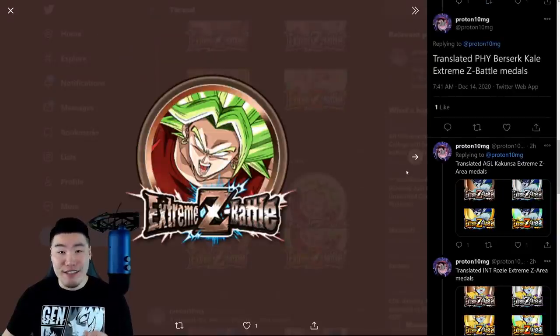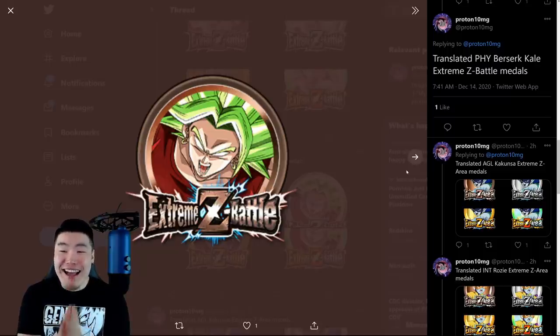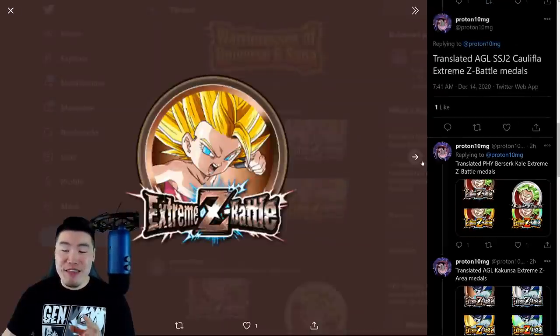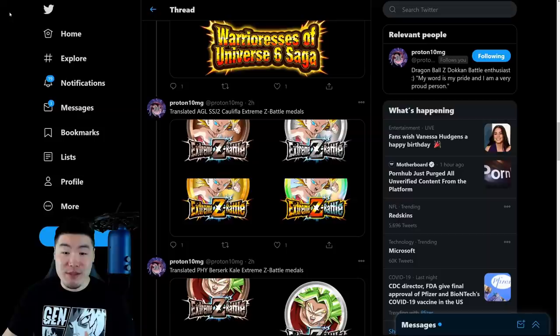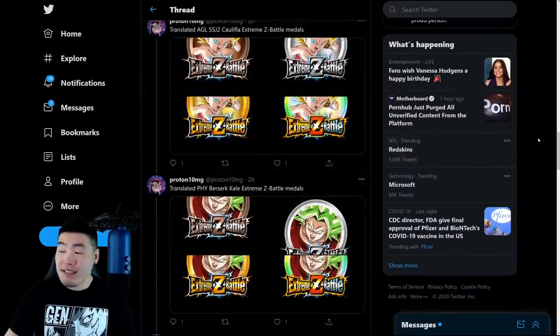And then finally, finally, the translated medals and assets for the PHY Berserk Kale and AGL Califla's Extreme Z Awakenings. So these are dropping as well, a couple hours after the Gohan banner comes out. Global will finally have the EZA for the Saiyan Girls. It was a long time coming. I didn't know if it was ever going to happen honestly, but I'm glad it's finally here.